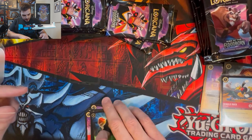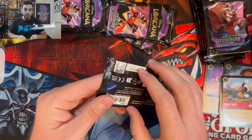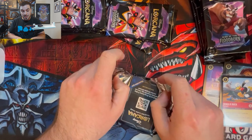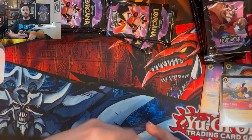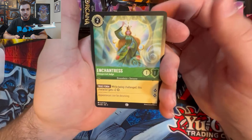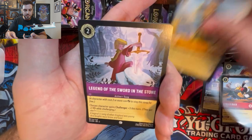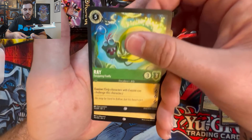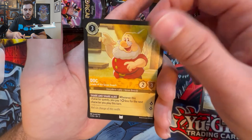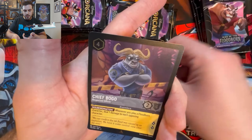I'm sure you guys have all seen that the enchanted for First Chapter and the second chapter have all been going up. Elsa right now is over $800 as of this month — we'll see how long that lasts. I am sure that there are going to be reprints for First Chapter, knock on wood, but it just doesn't make sense for there not to be. So we've got Enchantress, Duke Weselton, Mulan, Legend of the Sword and the Stone, Ray, Hercules, Tiana, Cogsworth, Doc, Madame Mim, Prince Charming, and Chief Bogo.